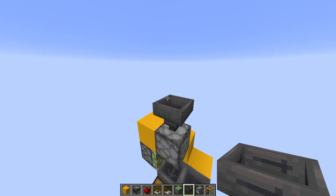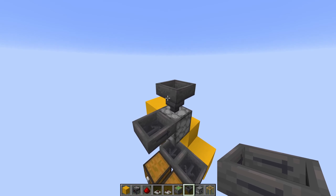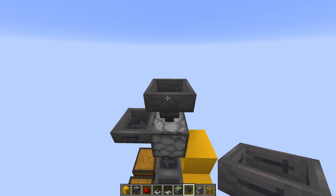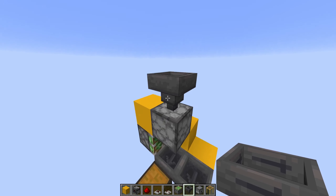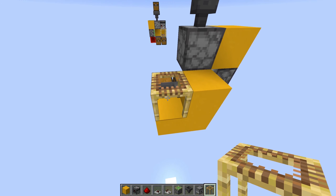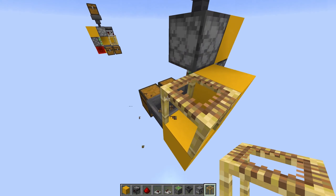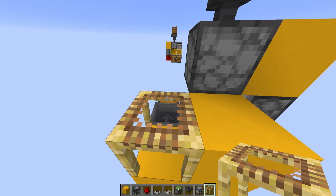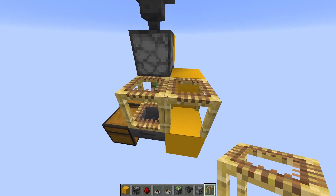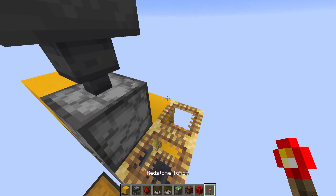This is also the input, so we can either have the input right here or right here — it just depends on what you like more or what fits your needs better. For this example I'm going to place the input on top. Next up I'm going to place two scaffolding down like this. To place the front one, make sure you face in this direction and click on the top of the other scaffolding. Then we can get rid of these three blocks — we don't need them anymore.